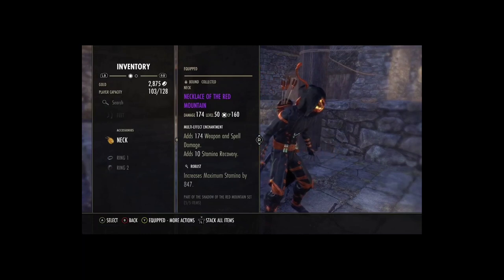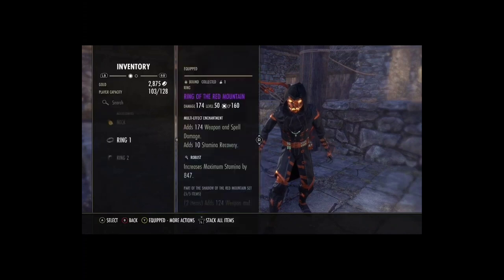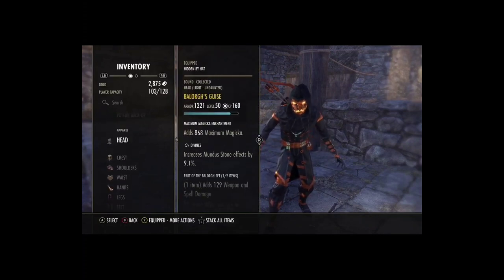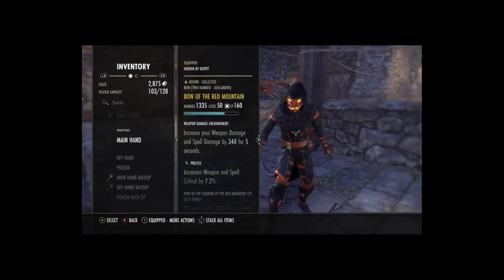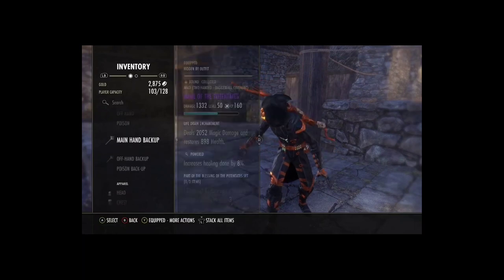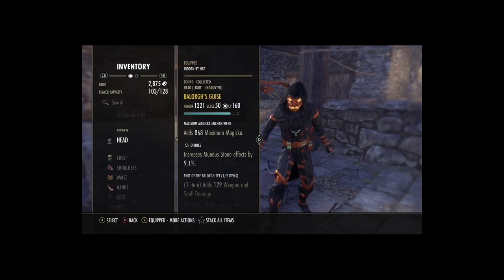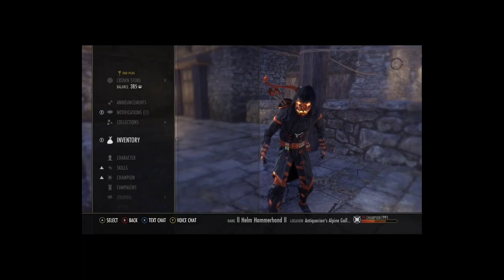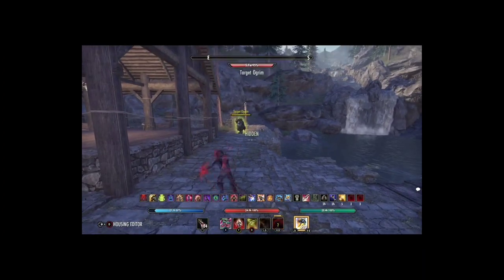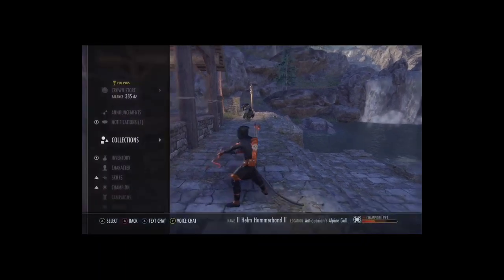The Magicka probably can't go much higher, but the damage could go a little higher if I remove the two infused pieces. It is all running medium armor so you are lacking penetration, and that's why you could probably go with a sharpened bow here. I do like Precise, but you need one piece light because it's all medium, just for a little bit of pen. The penetration is low — it goes to about 9k.